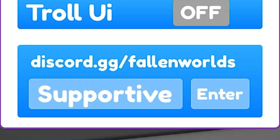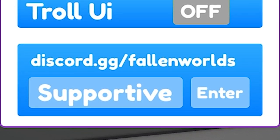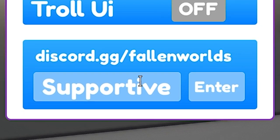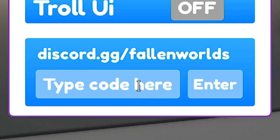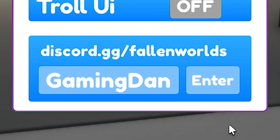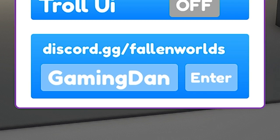Actually, there is one more code named 'Gaming Den' — I showed Fluffy Bunny but forgot Gaming Den. I'm entering it now and it's working. So that was the last code for now — all of these codes are available for this game.